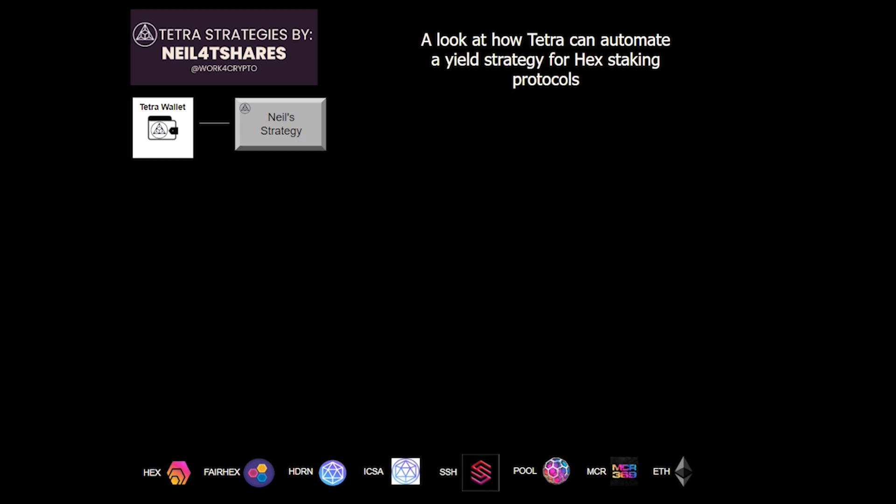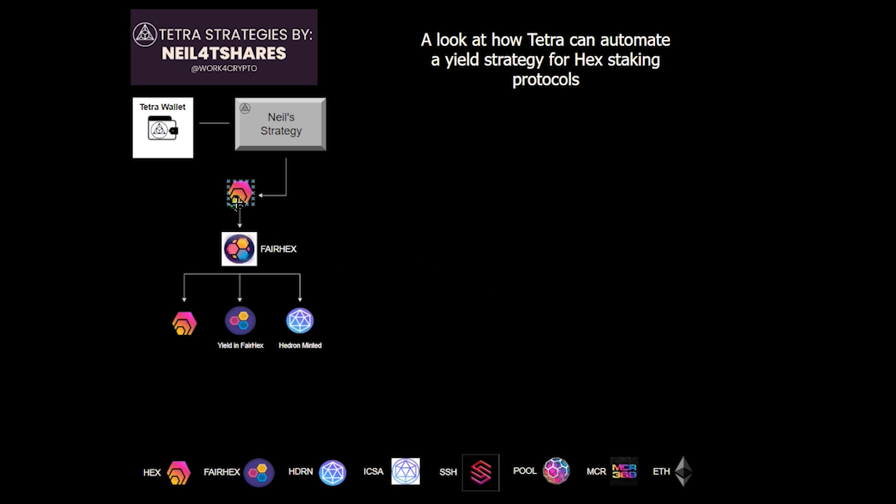We'll take our HEX and go into the Fairhex protocol and stake our HEX. We'll have our HEX principal, our yield, and Fairhex — which is about 20% to 40% more than normal yield — and our Hedron. In this strategy, we're going to try to acquire Fairhex tokens, because just holding them generates HEX yield. We can take a portion of those and add back to our principal and restake them, creating a loop, and if we chose to, take some of the profits as well.